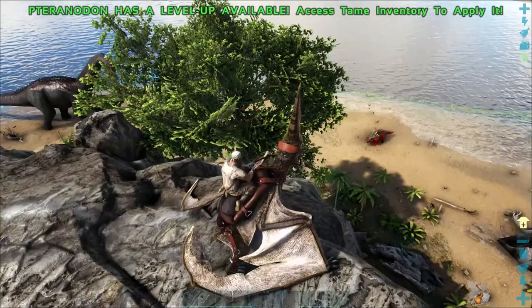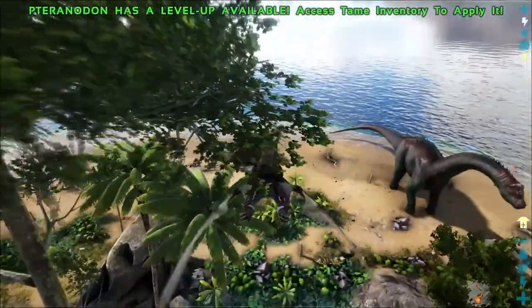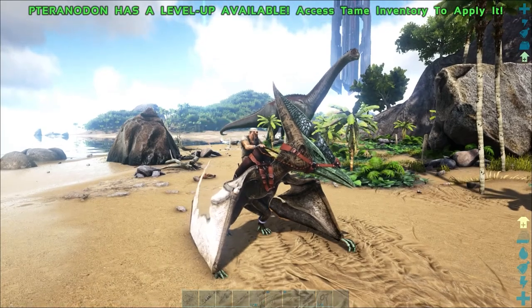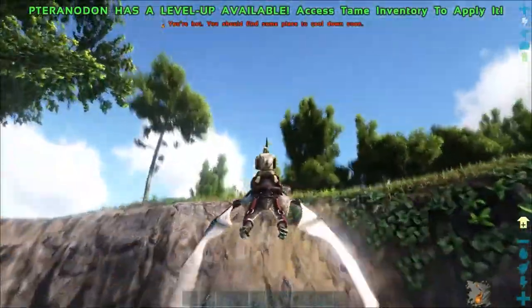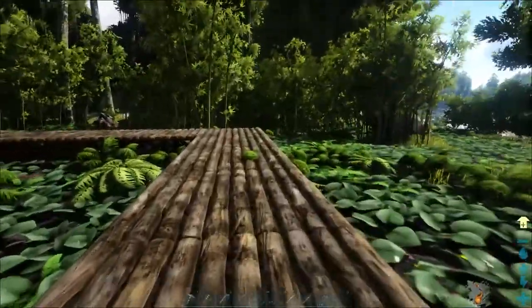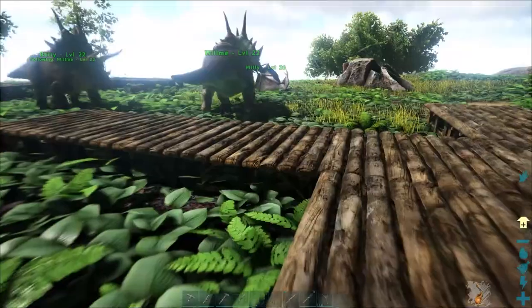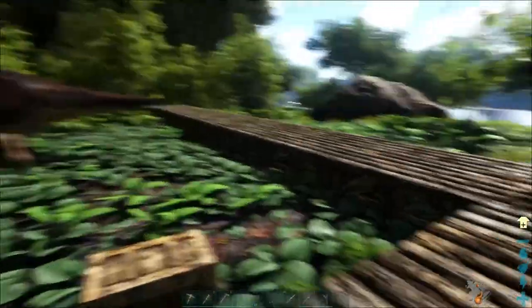The Christmas dinos that were here are gone. I think maybe they just come at night - they disappeared during the day. I know the Santa Raptor drops mistletoe and stuff. I started the foundations, and it's taking quite a while to chop down the wood and get the fiber needed to build. This is going to be like a fenced-in yard, and this part here will be the house. I have a few more ends to add to close it in - it does take quite a bit of time.